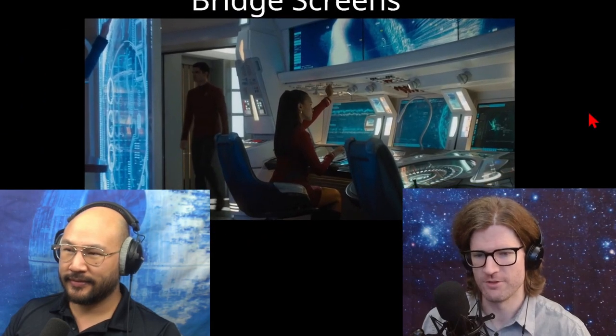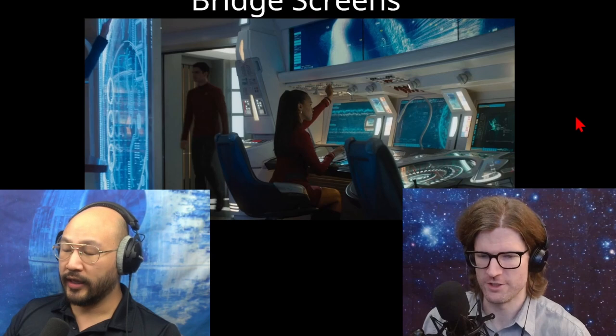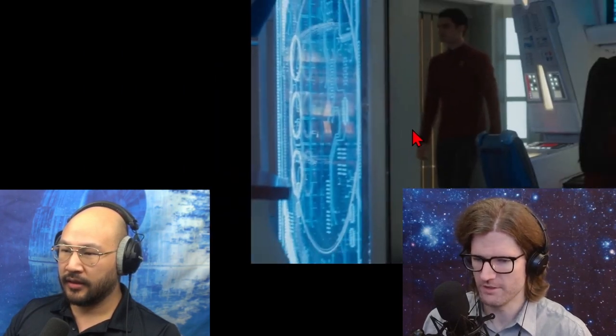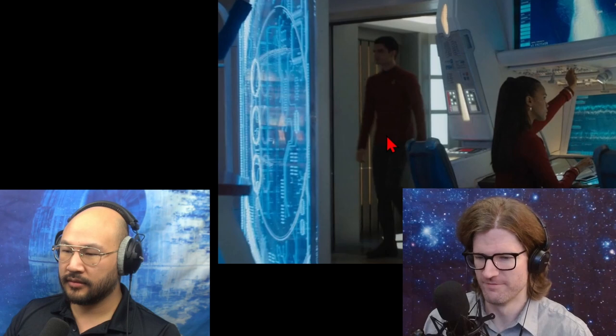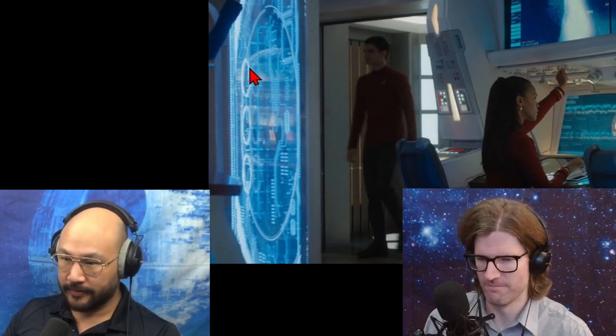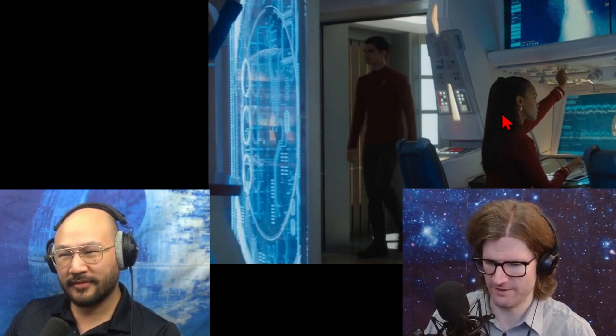This is on the bridge of the Enterprise towards the beginning of the movie. I want to look at these bridge screens here — like this tactical screen on the left. We've got a big circle, and then three little circles, and overlapping things on top. Is this a tactical screen?